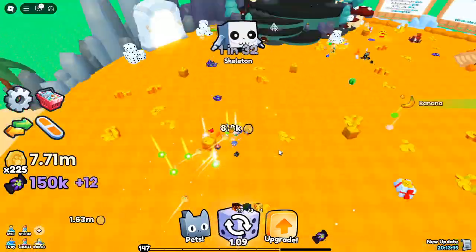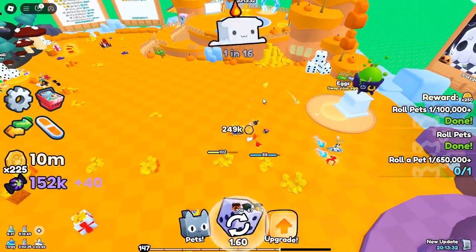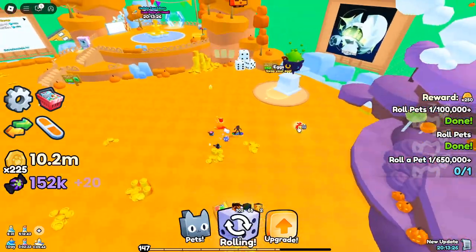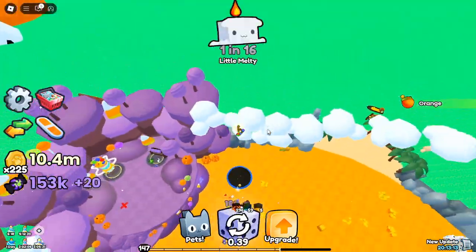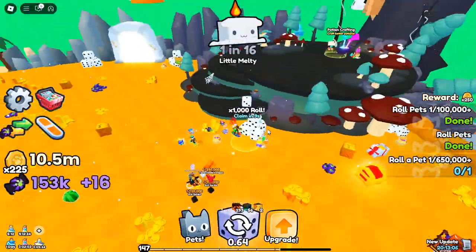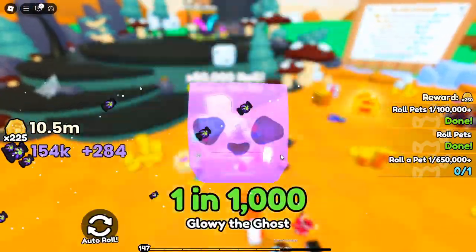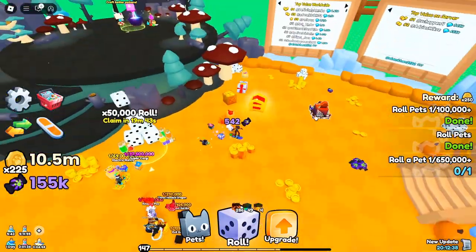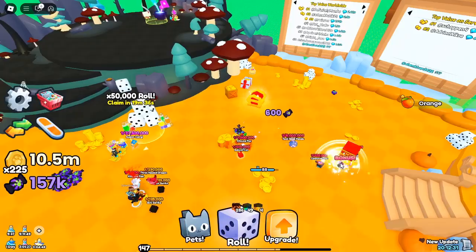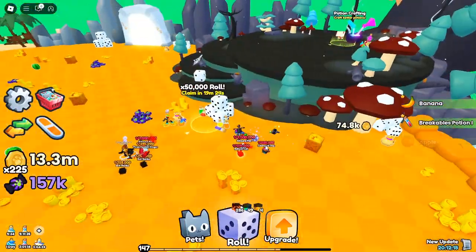Some players, including a friend, have reportedly scored incredible rolls with multipliers reaching as high as 1,000,000x. What makes this roll feature so valuable? Beyond regular pets and items, these rolls significantly boost your in-game currency, pets, and overall game progression. The higher your multiplier, the more rewards you can stack, making these rolls an essential tool for any dedicated Pets Go player.